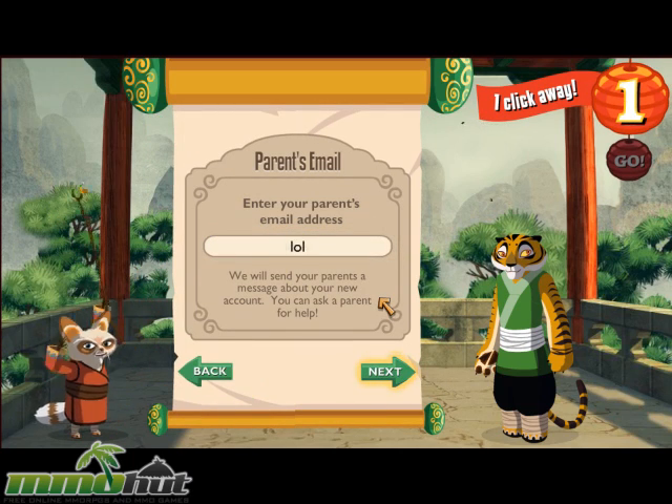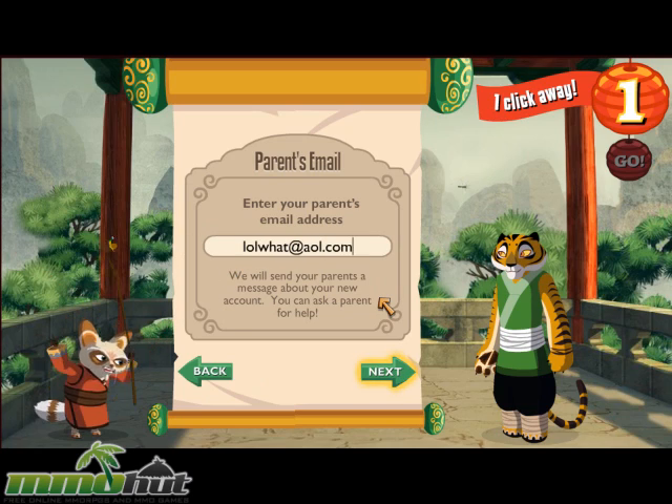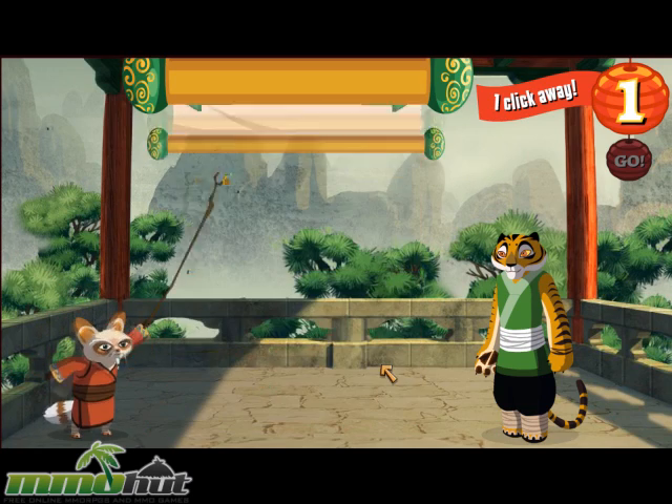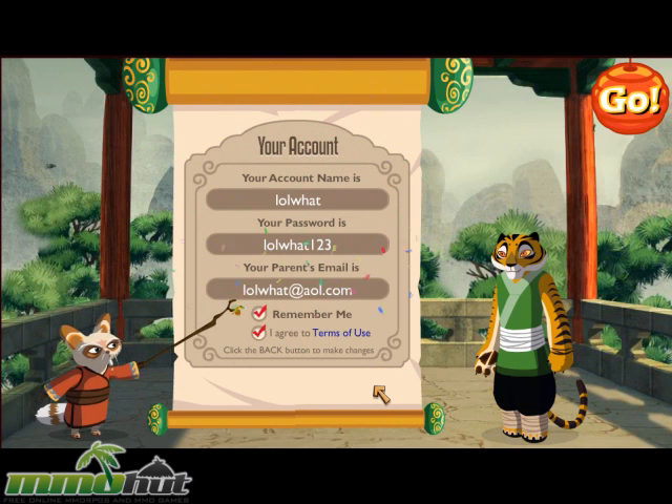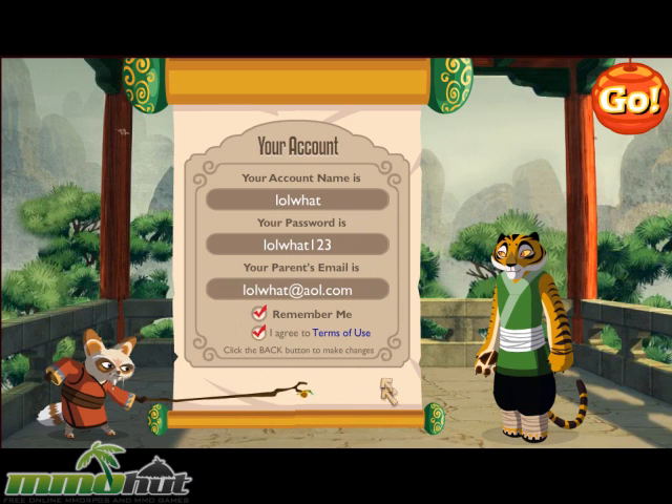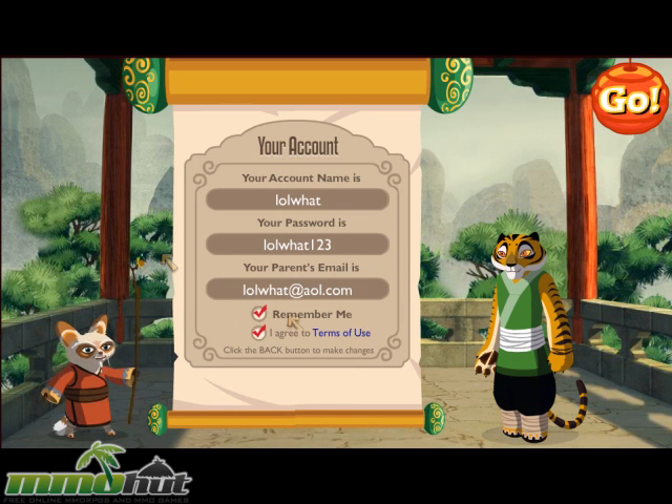Now enter your parents' email address here. This is a good time to ask a parent. You've done it. Please take a moment to check all the information. If everything is correct, click next. If you need to change something, simply click back.